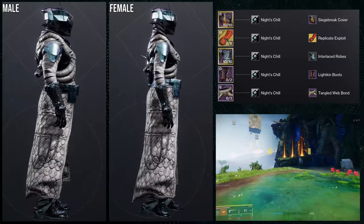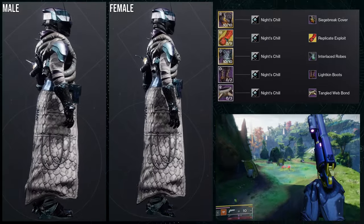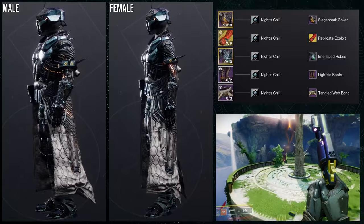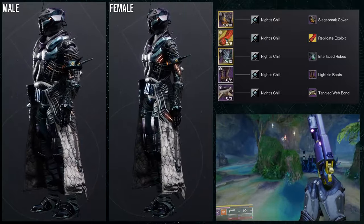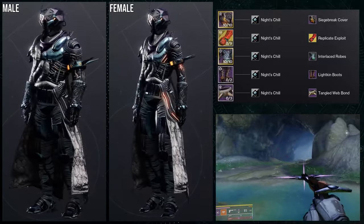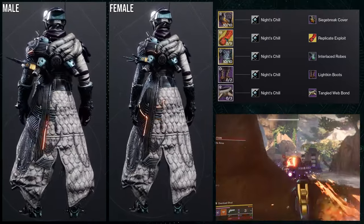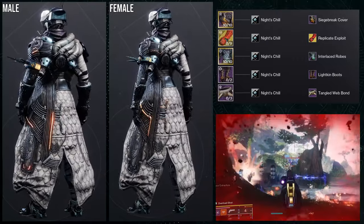To start off, we're using the helmet for the first set. For the exotic, we're using the Necrotic Grip with the Replicate Exploit ornament — the SIVA-inspired one. Because I'm using the Replicate Exploit, I'm going for an electrical slash mechanical look, which is why we're using the Interlaced Robes and the Lichen Boots. The Tangled Webb Bond — you could even call this a Splicer-themed set.